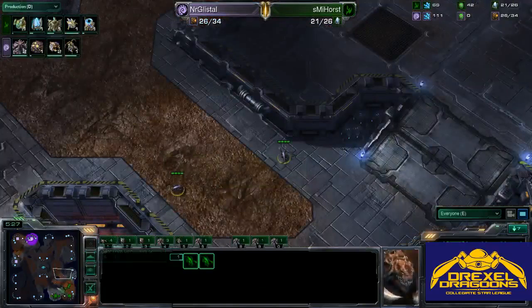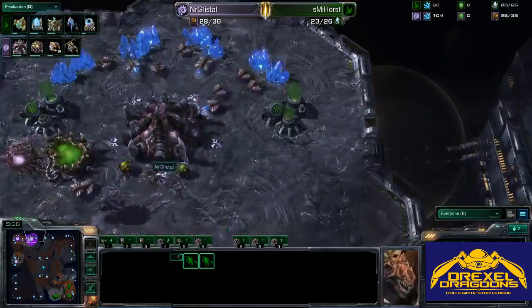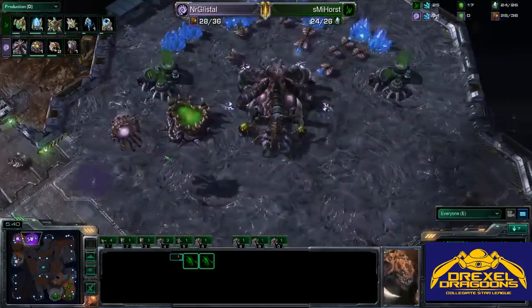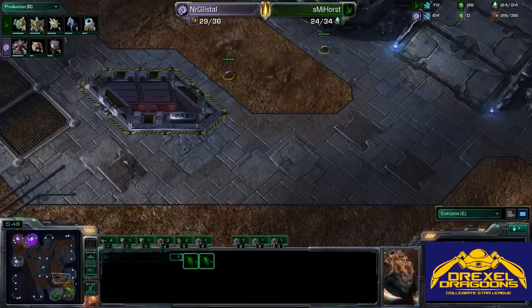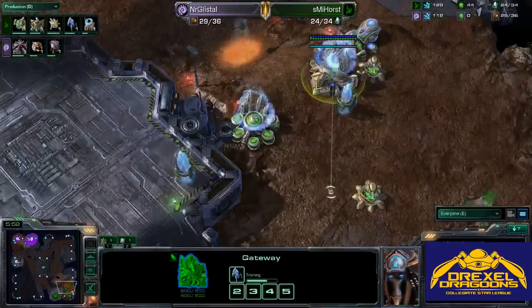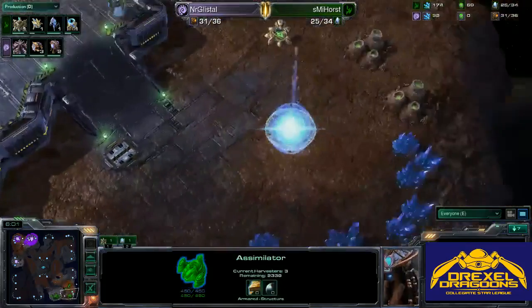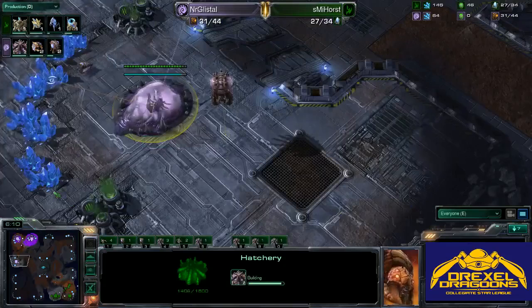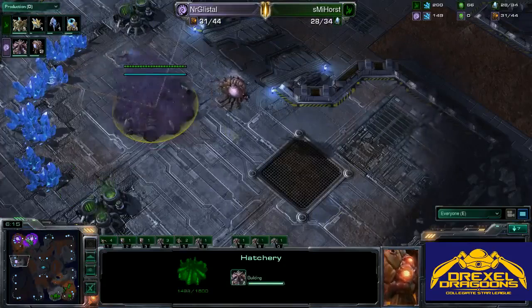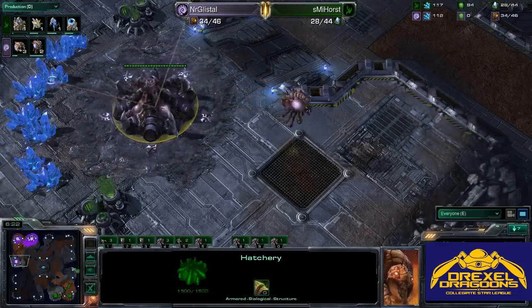The Zergling spread is nice — it's going to make sure he sees what's going out of the base. No tech yet for our Zerg player, and he has no gases taken. Could this be a Spanishiwa-style build? It kind of looks like it with the double expand going early. We see a first Stalker coming out for Protoss and Warp Gate Research going down. Two gases on the main and the natural expansion is still not completed. The third hatch is just about to finish, and we do see a second gateway in production for Protoss.